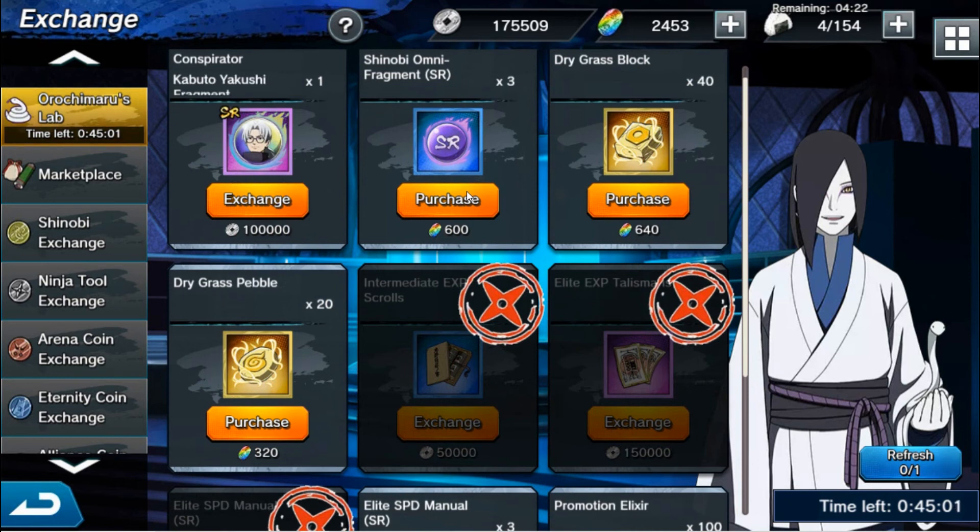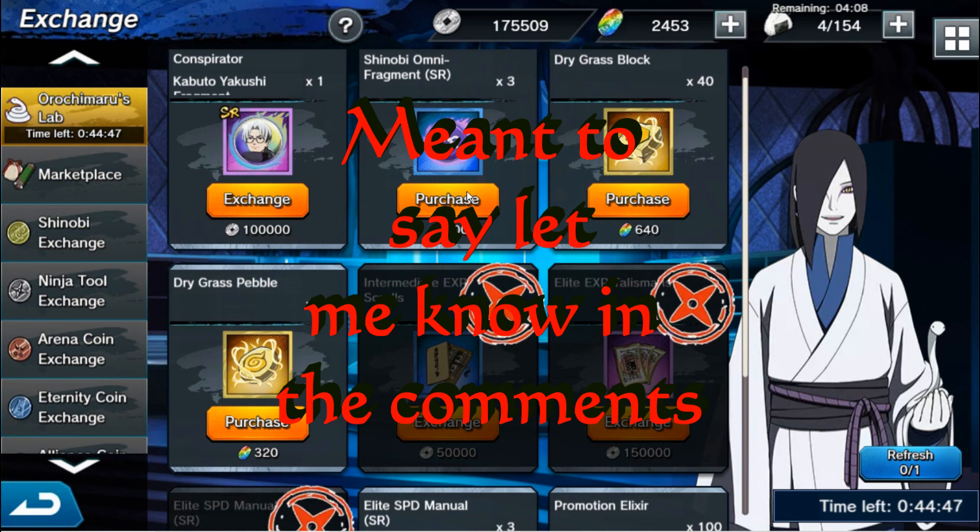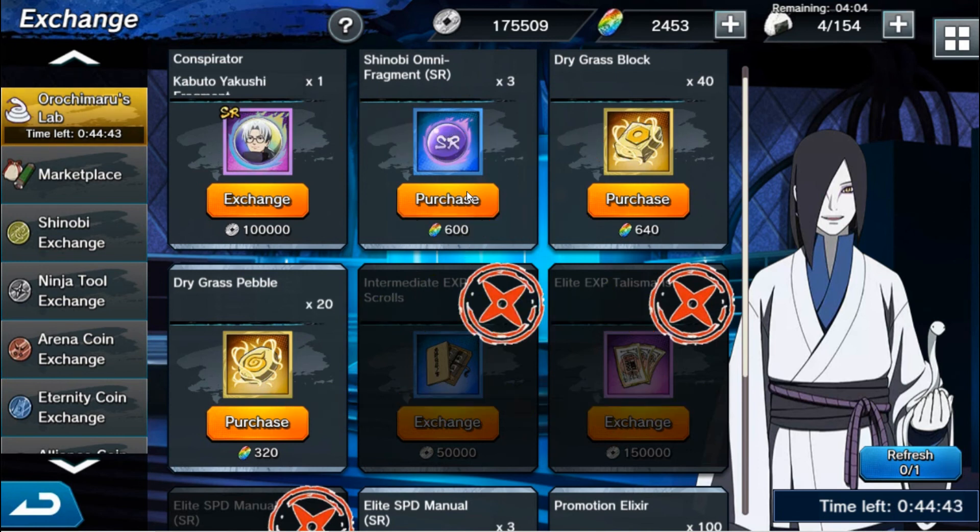That's my opinion on the Orochimaru shop. If you think differently or found this helpful in deciding what to buy, you're welcome. Don't forget to hit the like button and subscribe. If you want to join my alliance's Discord — even if you're not in our alliance — you can ask for team setup advice. The Discord also gets Naruto Cross Boruto episodes a day ahead of everyone else. Keep gaming everybody and I'll see you next time.